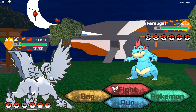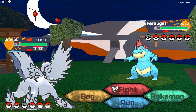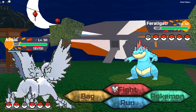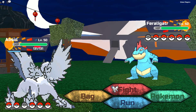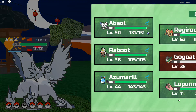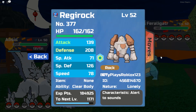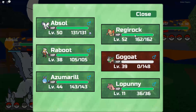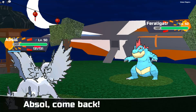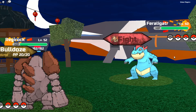Snow White Curl... what type is effective against Feraligator? Electric and grass. Who knows electric moves? He's got Charge Beam — electric, let's go! Ready Rock is here too. Let's go with Charge Beam.